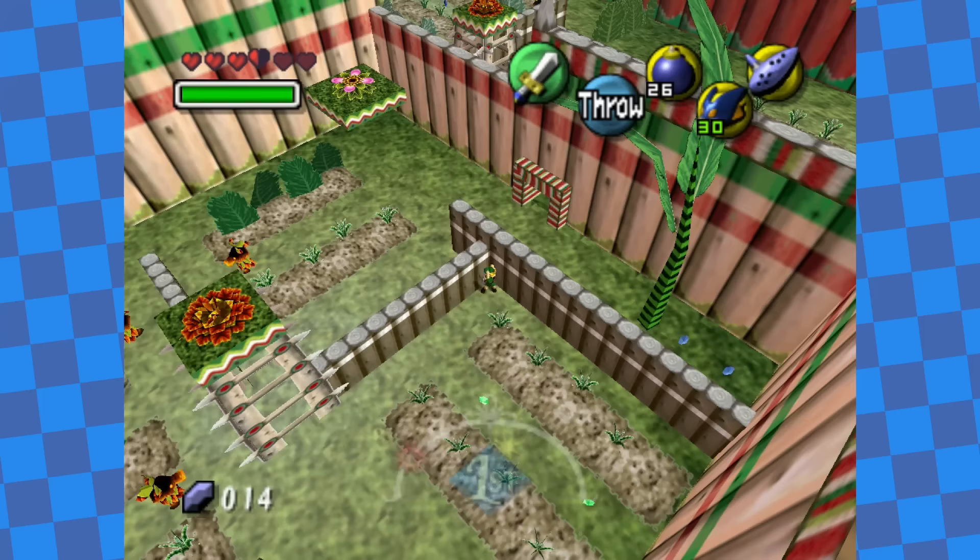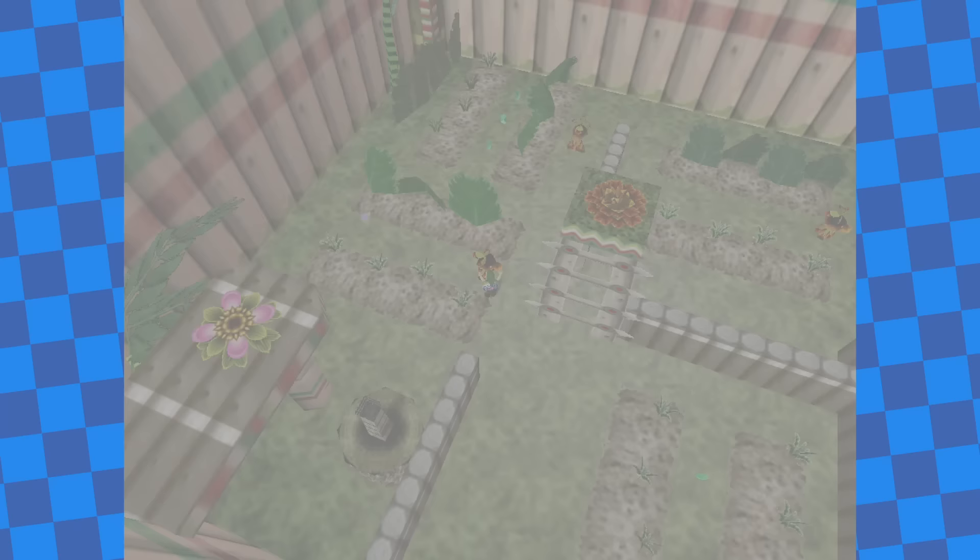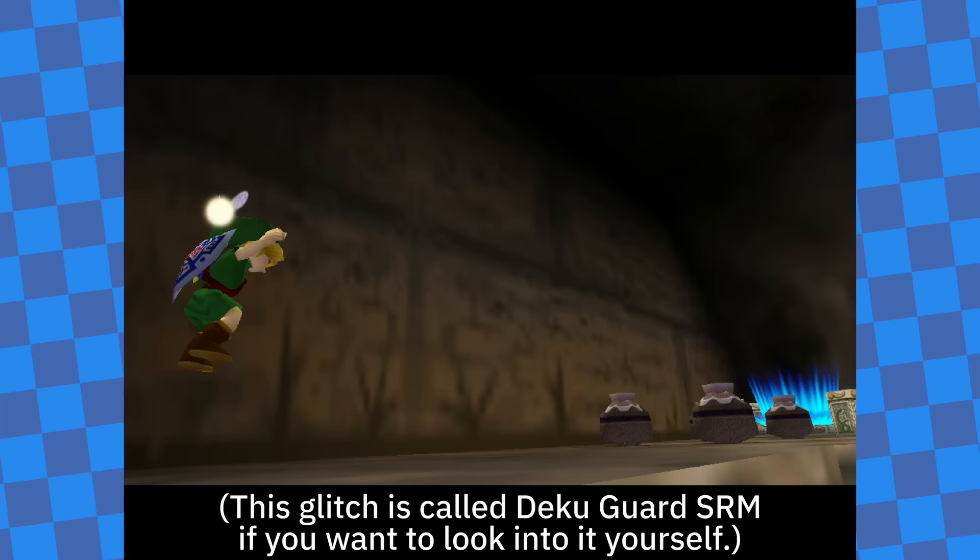After doing that, I went over to a specific guard and let myself get caught. And, with the most incredible aim in history, the guard threw me out of the palace and straight to the moon.